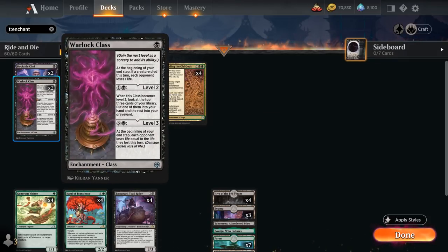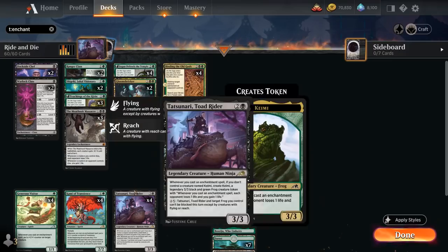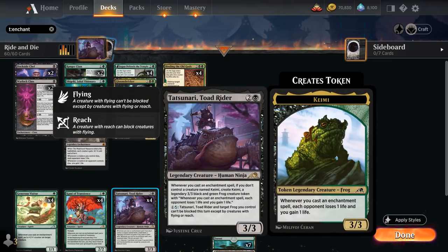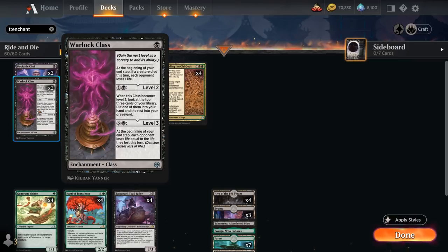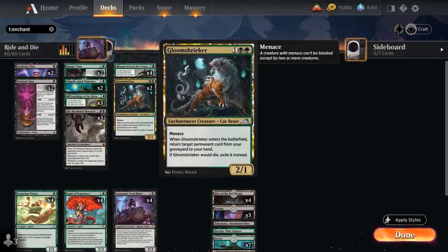We also have two copies of Warlock Class, which is mostly here as a one-mana enchantment to trigger our synergies — we can potentially double spell and get immediate value from Tatsunari. At the beginning of your end step if a creature died this turn, each opponent loses 1 life. For two mana we can level it up to look at the top three cards of our library. On level three, at the beginning of our end step, each opponent loses life equal to the amount of life they lost this turn — essentially doubling our damage output.